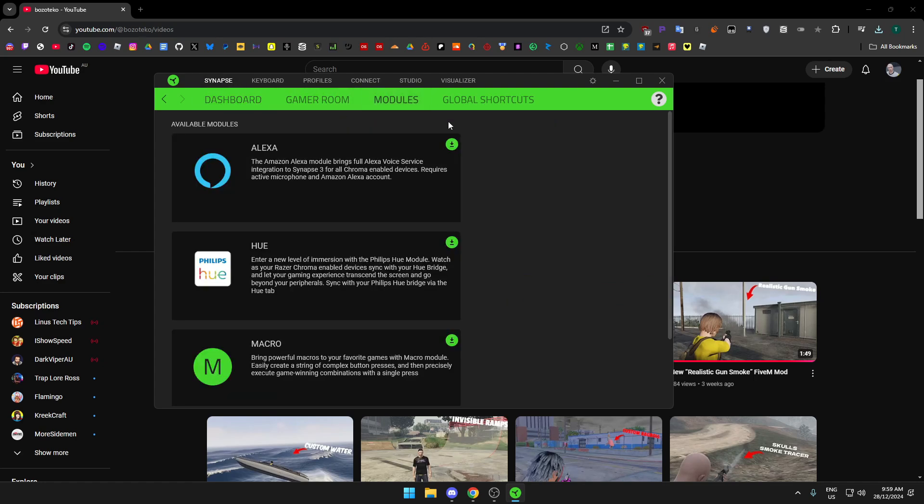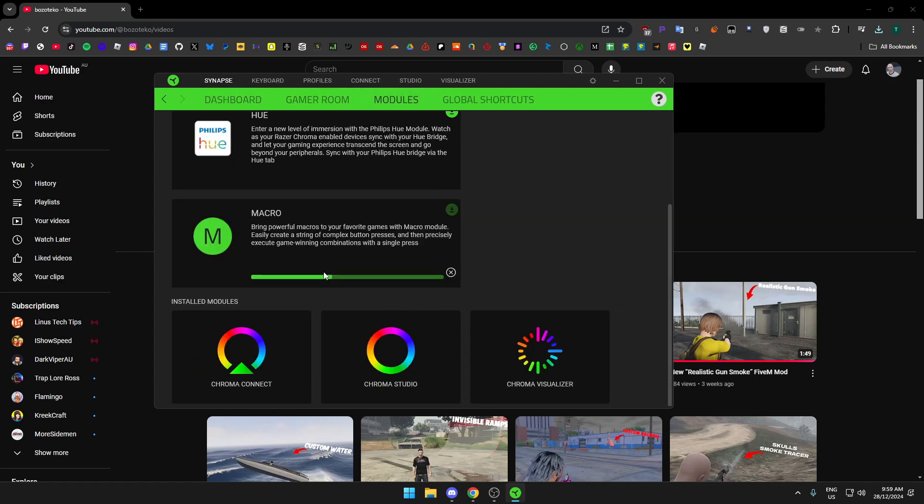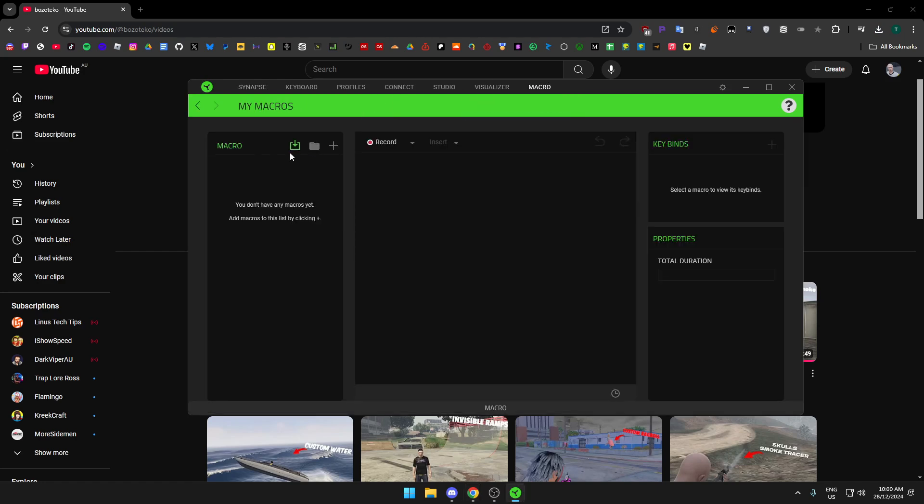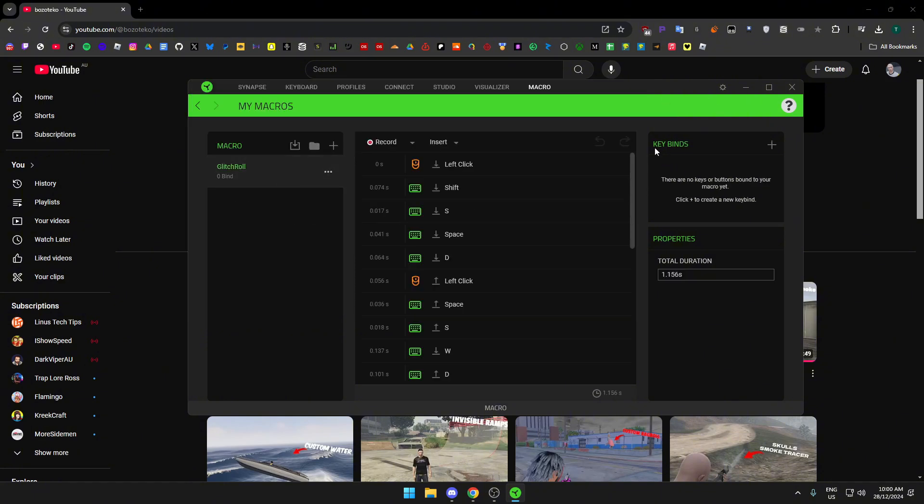Go to Synapse, then go to Modules, scroll down, find Macro, and press Add. When Razer Synapse starts back up, go to Macro, click the little icon, go to your Downloads, and put in the glitch roll XML file.